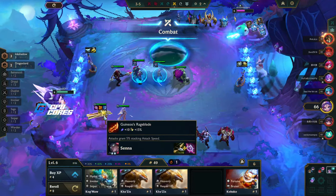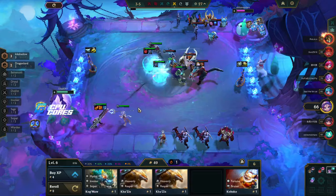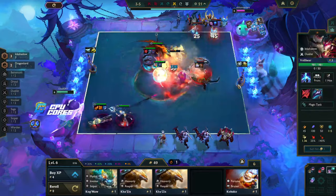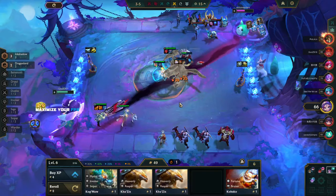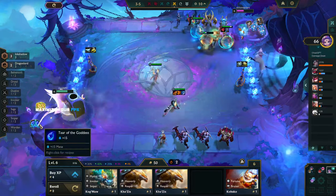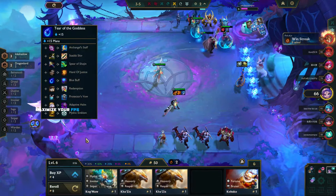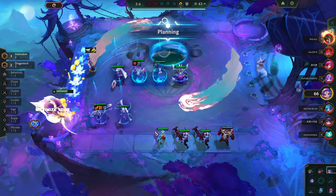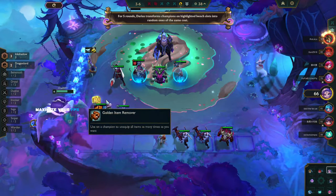I don't have any other options so I think we just have to go Rageblade here — we'll put that on her. She already has a lot of attack speed so we don't need more. I can probably move this over to Ornn. Maybe I should put Jax there or put mana items on Ornn so he just prints items. Two of those on Ornn when he's a bit bigger — I think we take this off now.